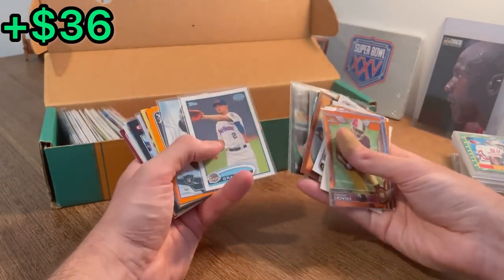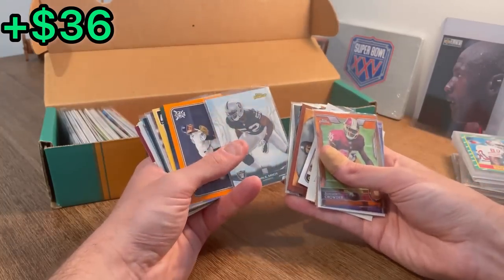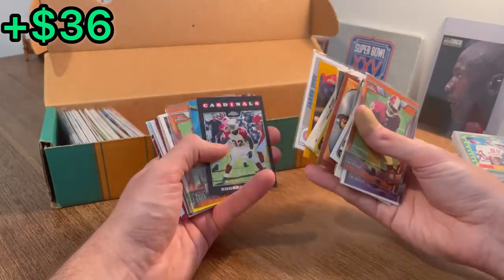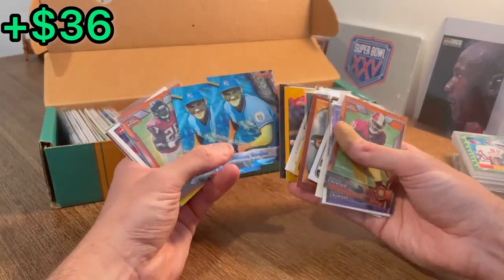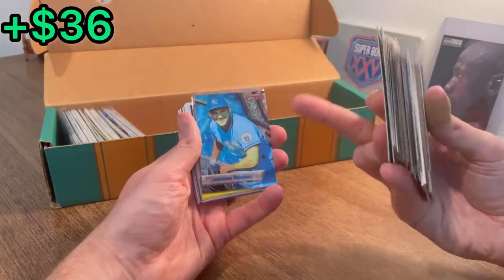Couple more. Dee Gordon. Oh, that's cool — Sonny Gray Pro Debut rookie card. Cleo Mack Topps Finest rookie, Jaden Ivey rookie. Edren James on the X-Fractor — very, very cool card there. Oh, is that a Johnny Damon rookie card? There we go — a couple of those. You know what, I better give one of these away. Y'all deserve it. This will be the next Easter egg. Good luck.